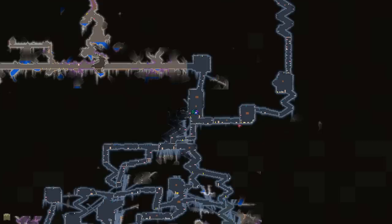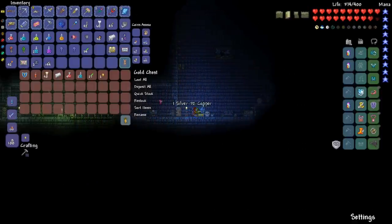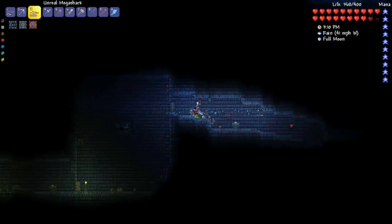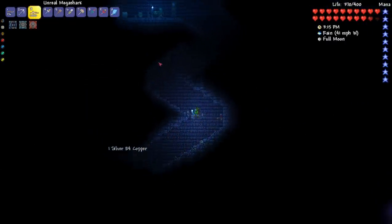There's a gold chest somewhere to the east. There it is - another cobalt shield. And I'll just exit the dungeon by going up. So I need to kill all three mechanical bosses.